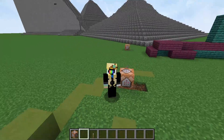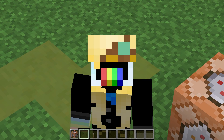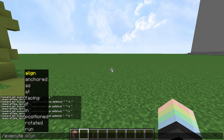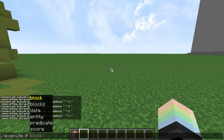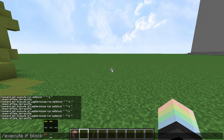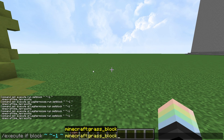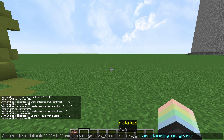Let's move on to the good stuff: conditionals. This is where it gets fun. Slash execute if block, blocks, data, entity, predicate, and score. Predicate and score are a little scary, so let's start with block. Execute if block — one block below my feet is a grass block. So it's used like this: execute if tilde tilde minus one tilde Minecraft grass block, so if the block below me is a grass block, then run the command slash say I am standing on grass.